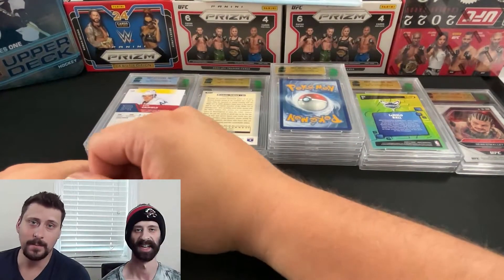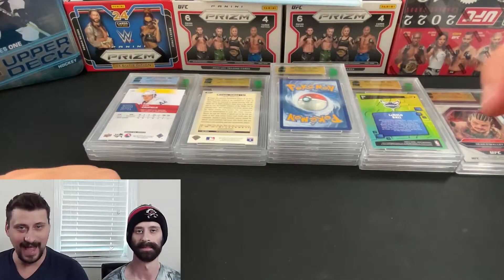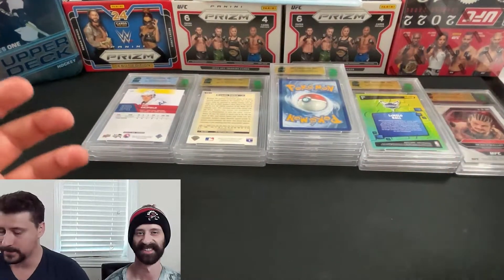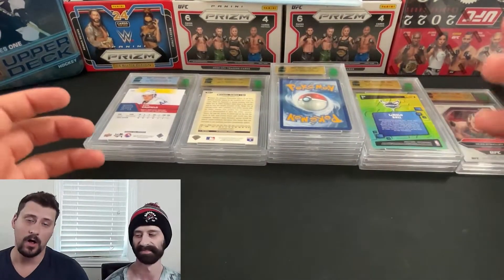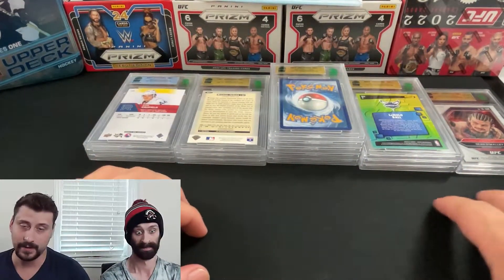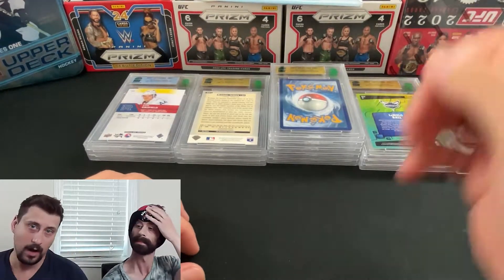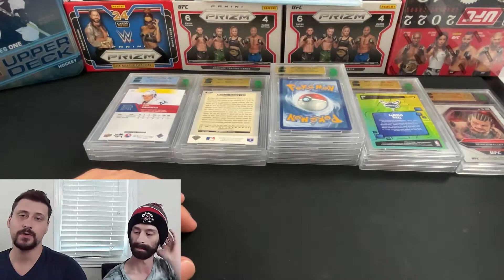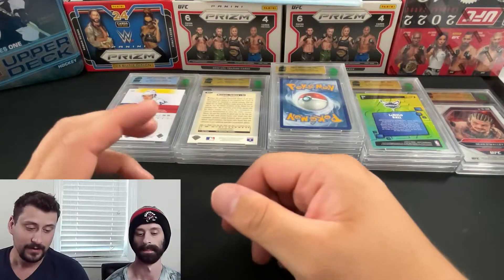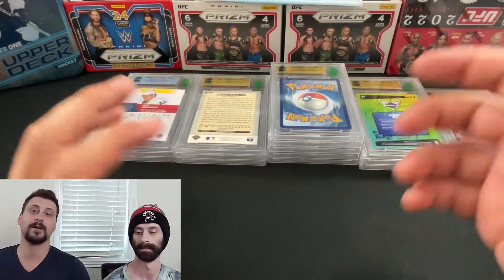What is up everybody, my name's Rob, I'm Chris, and today the Pack Bros are coming to you not with packs but slabs — we're the Slab Bros today. We're showing you our roughly 80-card haul from Mint Grading, covering a wide variety of different sports and also TCG. We have YuGiOh, Pokemon, UFC, basketball, baseball, and hockey all represented.